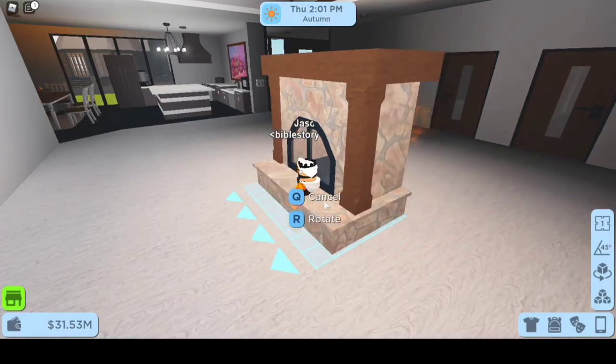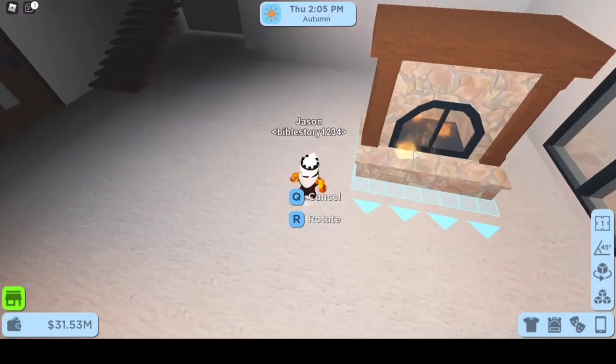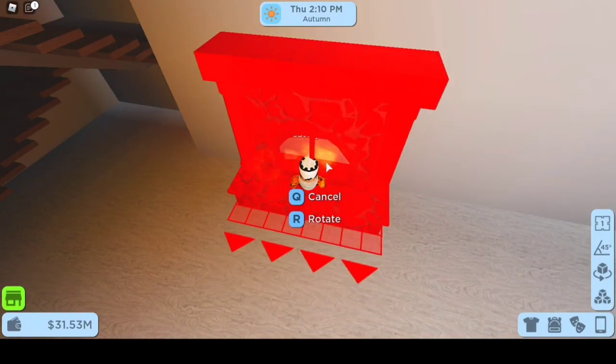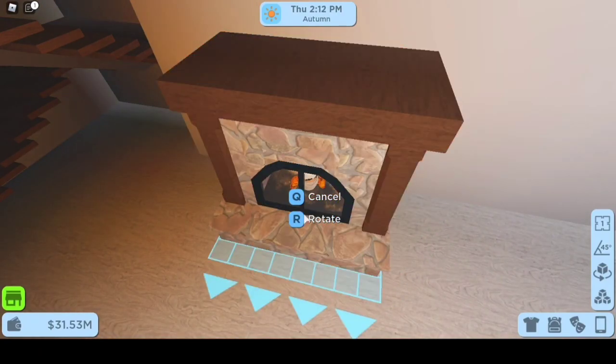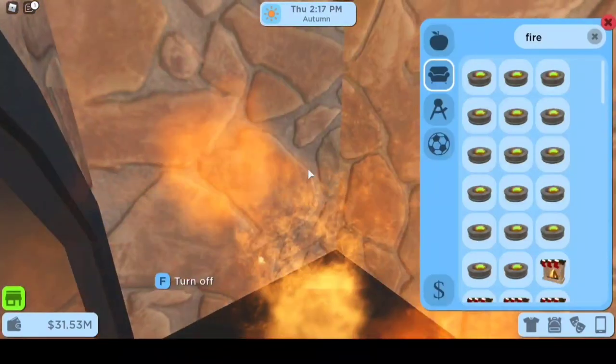For the next spot, you want to get one of these fireplaces. These are pretty expensive, but with this fireplace, you see there's a little secret area inside. If you become a one-year-old, you can aim the fireplace over yourself and place it down and you'll be inside the fireplace.